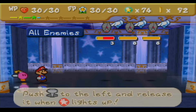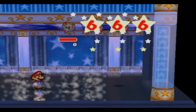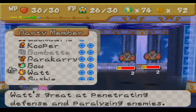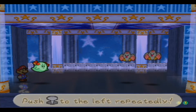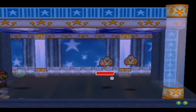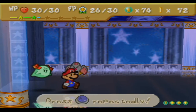We got some new enemies — these are Swoops. They have two attack damage, no defense, and 8 HP. Bow is definitely gonna be a very good partner to have going through here.